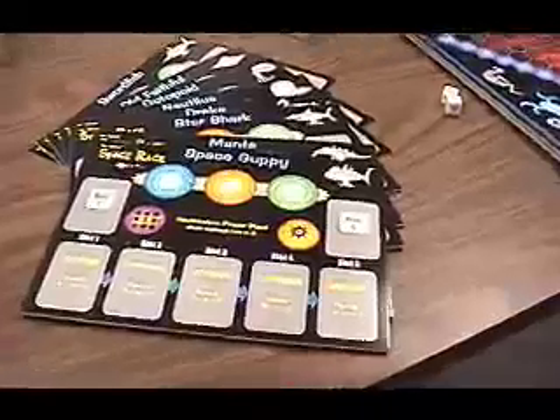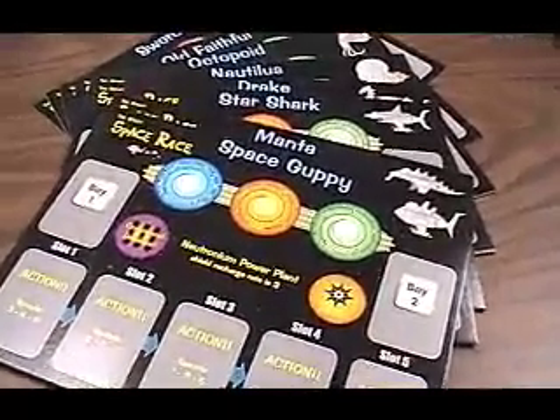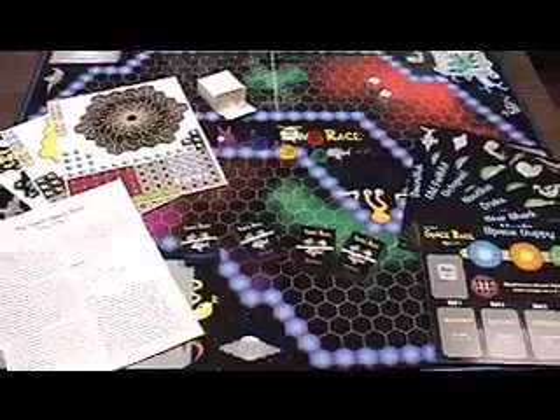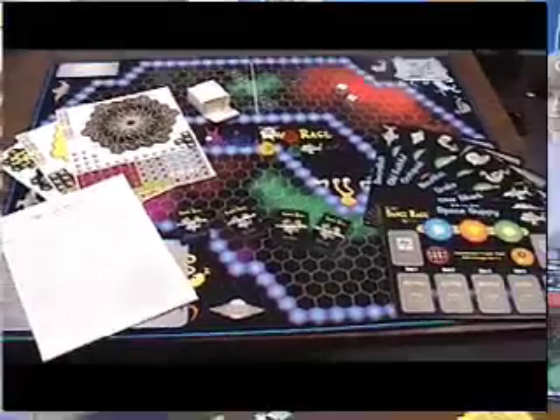Eight unique ship console cards. These represent the bridge of each pilot's ship where speed, shields, and hull points are controlled. More about the console in a moment. And finally, the board itself — it's six square feet and huge.